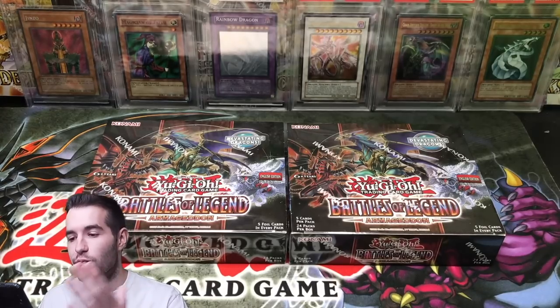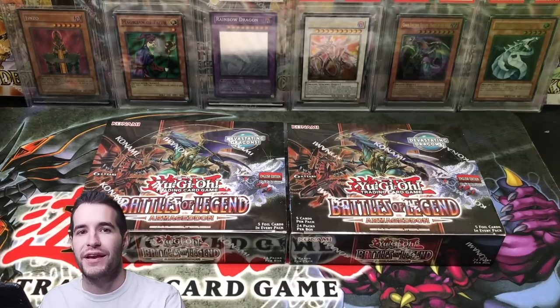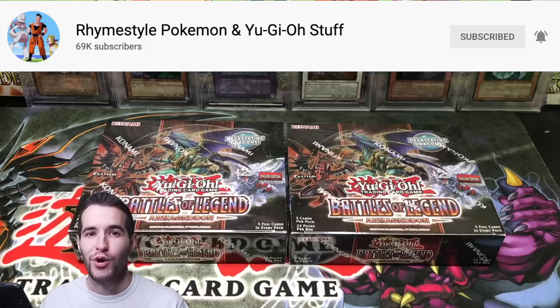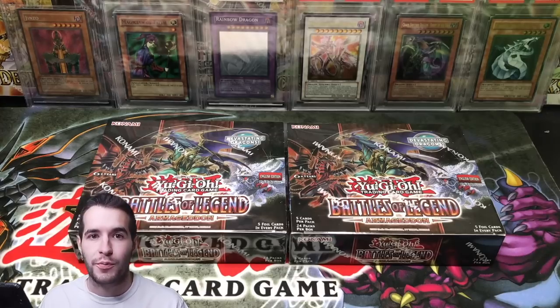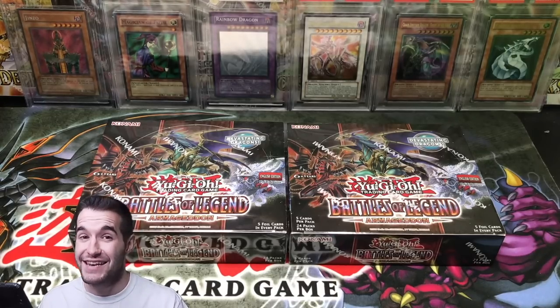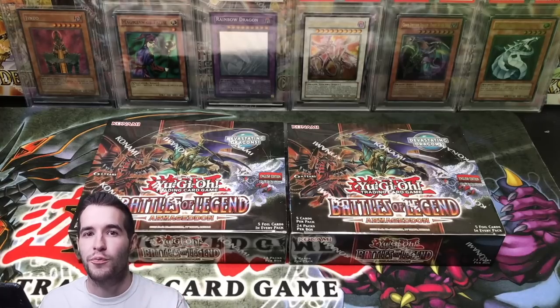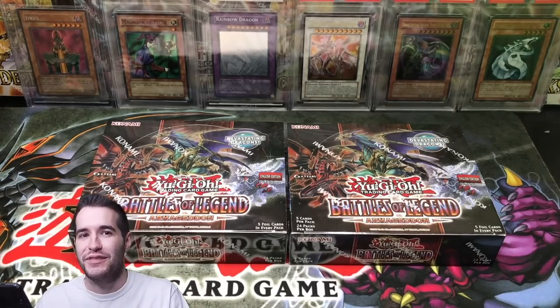What's up guys, Ruxton34 back with more Battles of Legend Armageddon and we're going to be searching for more Utopia. We're battling Rhyme Style yet again. So far we are 0-2 against Rhyme Style. We opened up Retro Pack 1 and Retro Pack 2. Both times he beat us, not because he really pulled that great, but because we pulled really badly. I'm hoping that we both pull really awesome, but we pull better and we win.